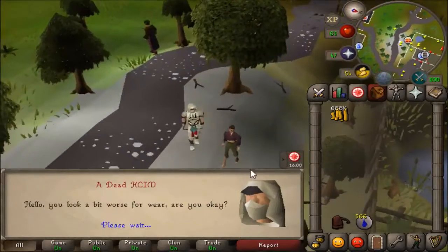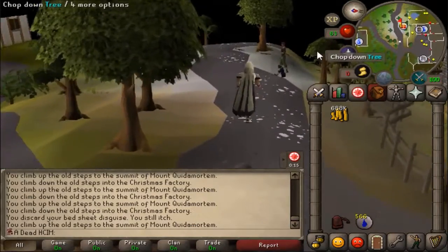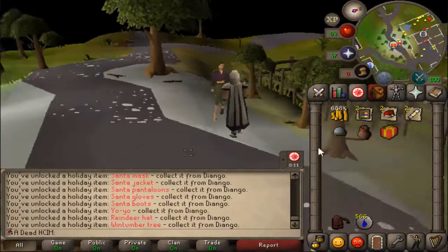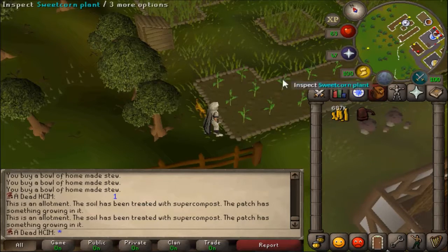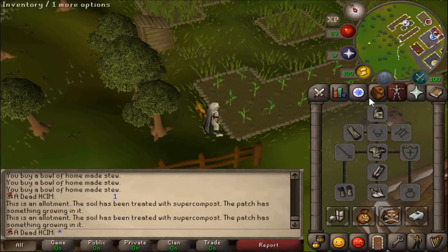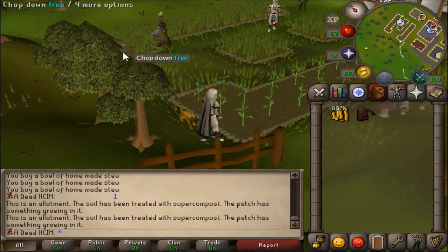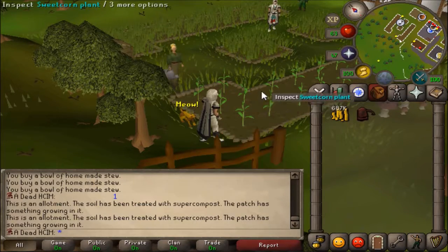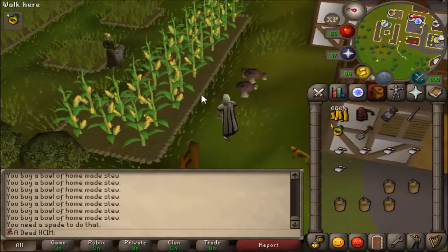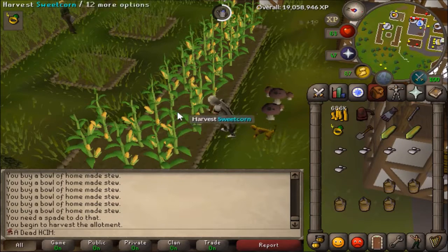I might as well do the Christmas event. Just finishing the holiday event. I was looking at the Recipe for Disaster item guide and realized I needed sweet corns. Luckily I had three sweet corn seeds in the bank, but only three. So I'm literally watching this grow, and if it ever gets diseased or anything I'm going to fix it, because I couldn't get the payment for it. Once these finally grow, I'll pick them. I had no problems with the harvest, and now I have the sweet corns for Recipe for Disaster, which is very good.